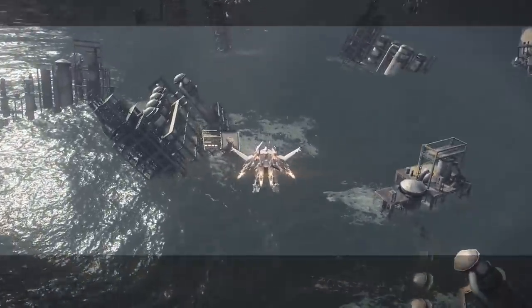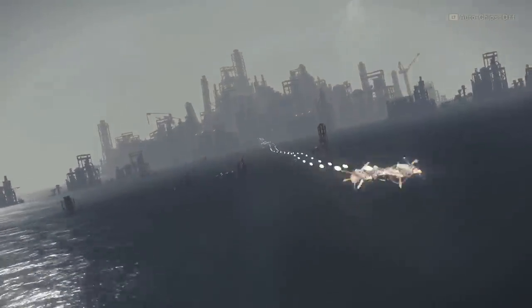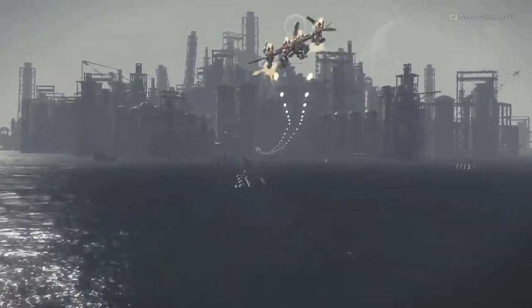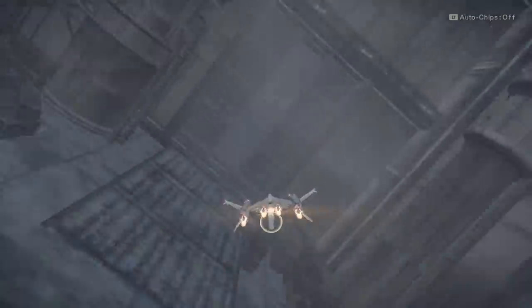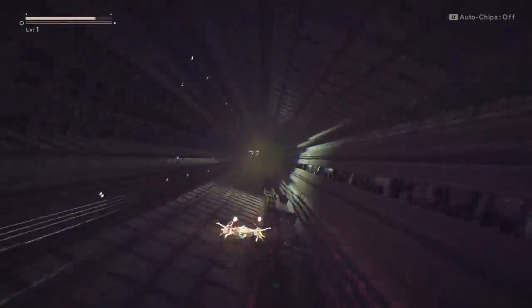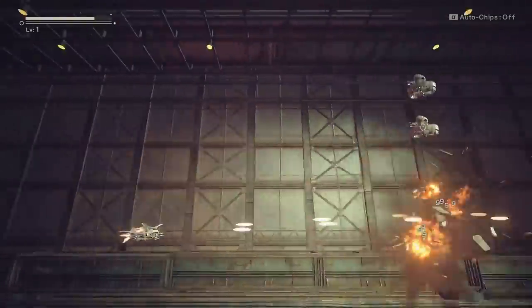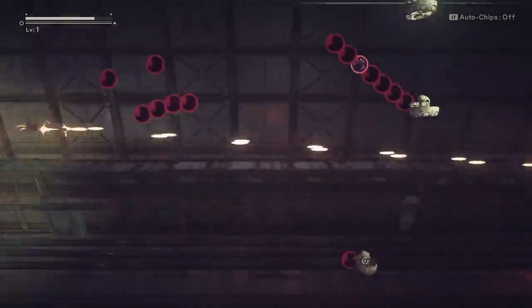Now we're shooting straight ahead, but there aren't actually any enemies — this is more of a dodging section, kind of like the Death Star run from Star Wars. You've got to dodge and not slam into the walls. If you bump into a wall or two you should be okay since we picked easy difficulty. Now we've gone into side scrolling mode: left stick to move, you'll always be shooting to the right, and hold down your right bumper to fire.